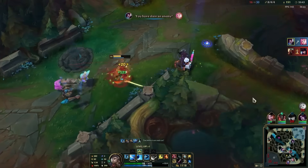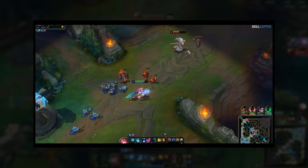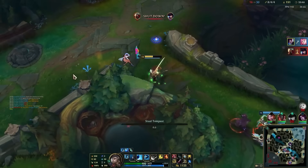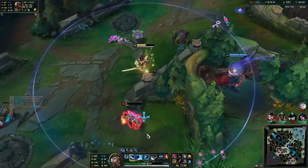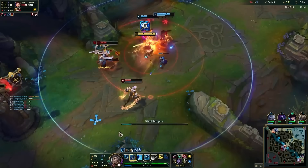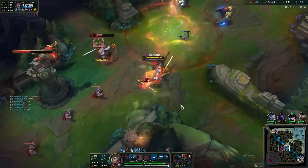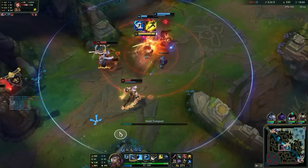Now let's talk about a few combos for Yasuo. The first one is simple but very effective: the Q Flash. Abilities with cast times can be buffered with Flash, like Ahri Charm. With Yasuo, you can press Q, then Flash, and he will start casting it before the Flash, making it very hard to react to. This is even more effective when used with Yasuo's Tornado. By using Q first, then Flash, it makes the Tornado much easier to hit on the target — your Tornado will always travel where your mouse was when you first pressed Q before the Flash.